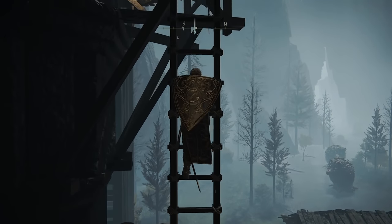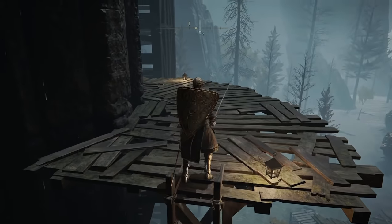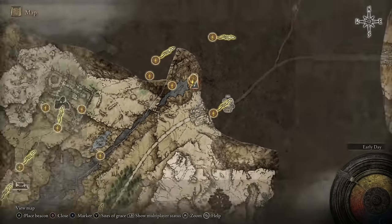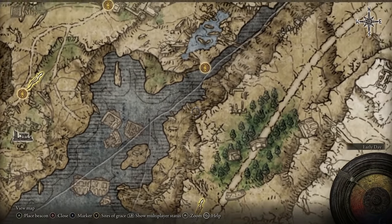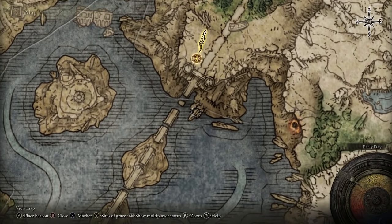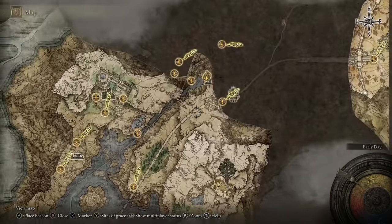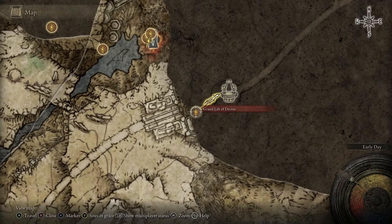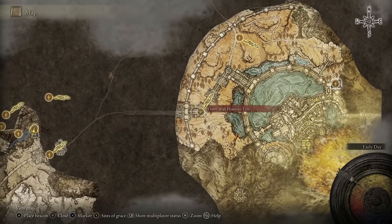If you want to do the quest and save yourself having to face a boss, from the ravine hug the wall of the cliff, come all the way around, and near the bridge — just on the other side — there is a spirit spring. Jump up there, grab that site of grace, then follow the road until you get to the Grand Lift of Dectus. There's a quest to get the lift to work and it'll take you straight up into the capital.